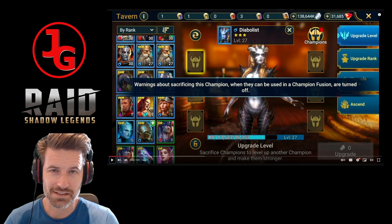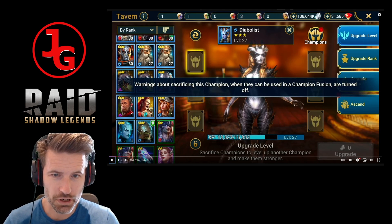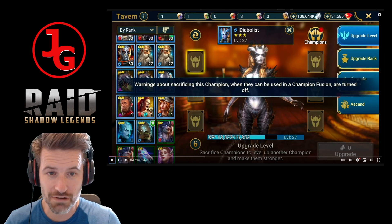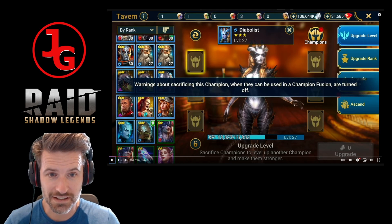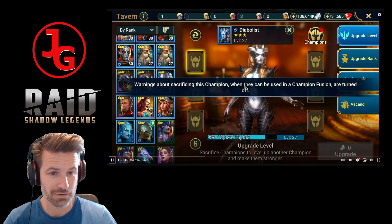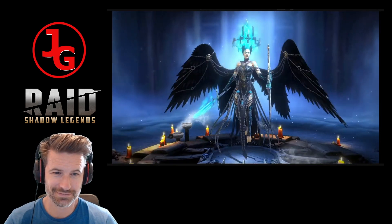Oh yes, I saw this was on the update - you can remove this little filter. See that button in the top left next to Diabolus's icon? We can now turn that off, which is great if you're OCD like me when you farm 12-3 and you're sacrificing tons of these guys - you don't care about saving them. So yeah, that's cool. If truly terrifying champions sound good, then let's do it.